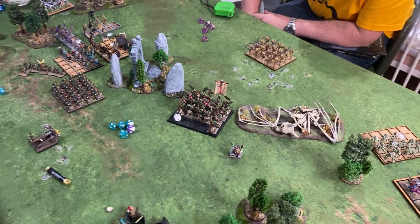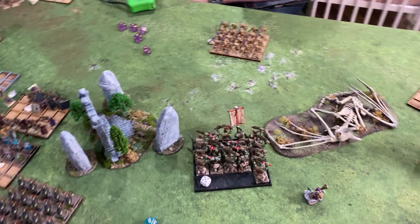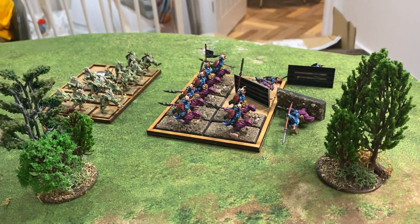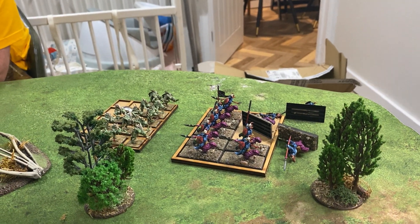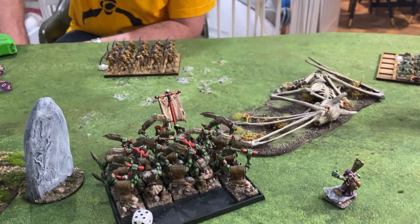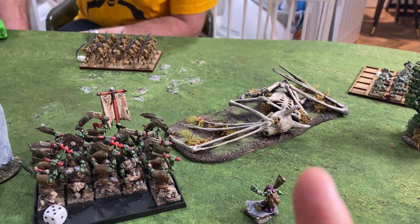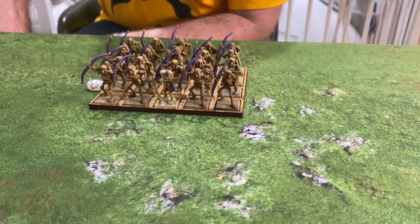So end of turn five. This turn was really all about non-activations — quite a few units didn't activate, which stalled things a little, but a few things have died. From right to left: these guys had a showdown and it was a draw again, because the ghouls keep getting the initiative and keep jumping on the wolf riders. The line breakers killed enough skeletons for them to start moving away, and then the wizard there finished them off with one of his spells.